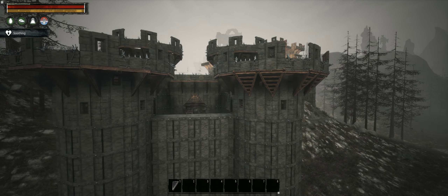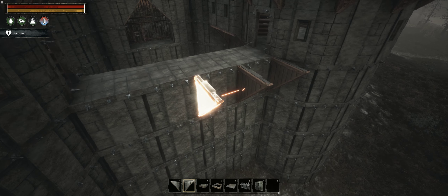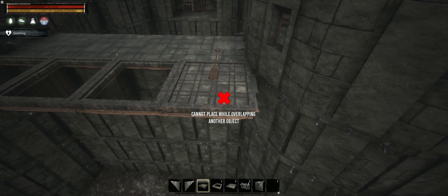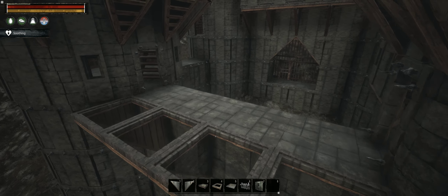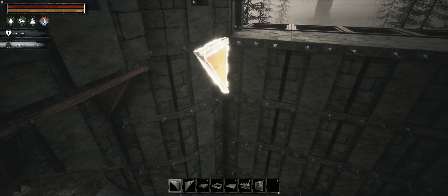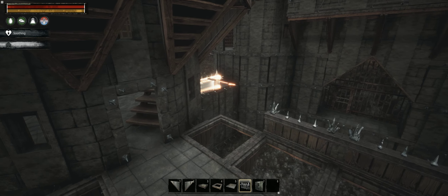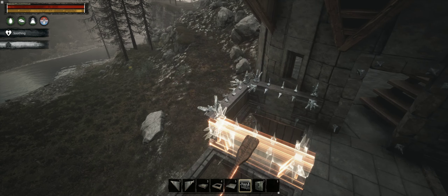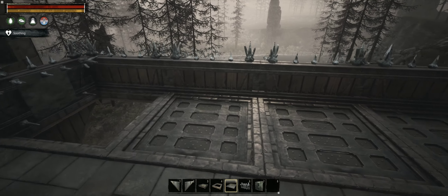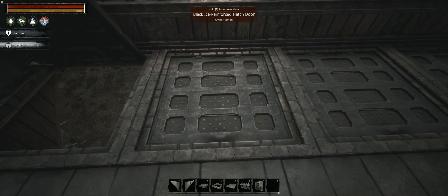Here you can see both variants side by side. The two walls here will need machicolations on both sides, as they form part of the kill zone near the gate but are exposed to the outside too. Always pay attention to the position of the hinge when placing hatch doors — they should be below the fence so that when opened, they provide additional cover for the people on the wall. If you can't rotate the hatch door to the correct orientation, try moving around and approaching from a different angle, and they should snap correctly.